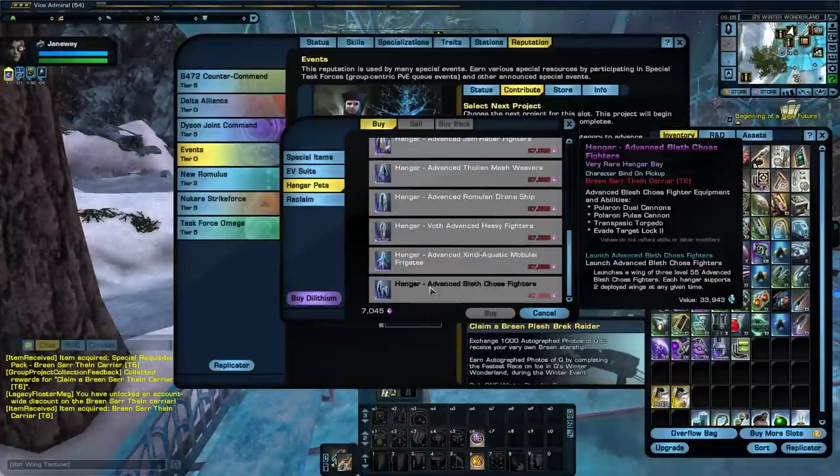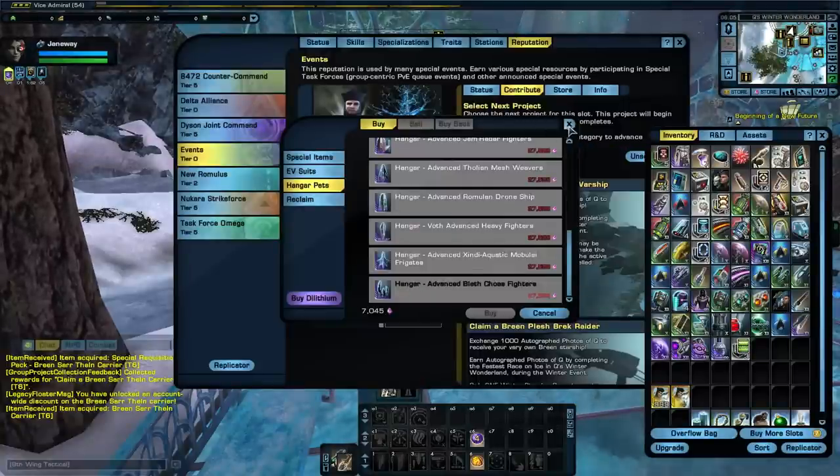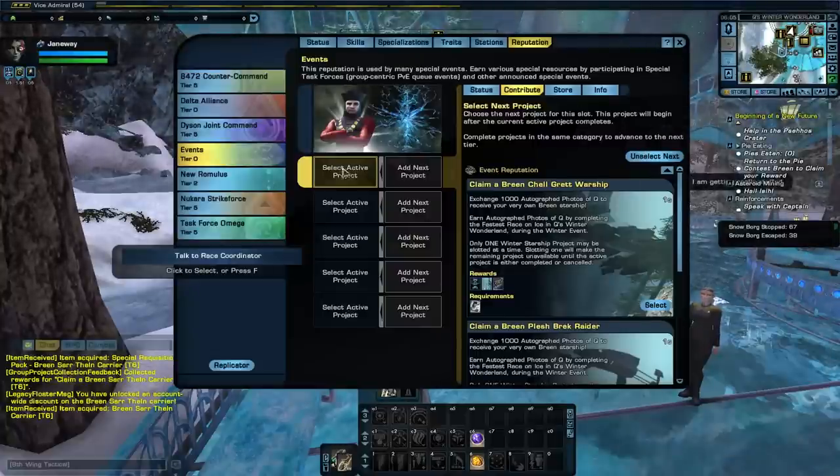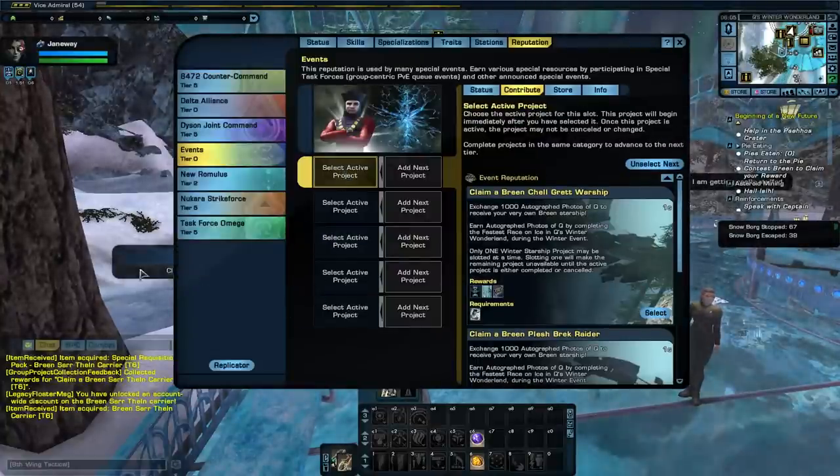They are Advanced Blath Chaos Fighters. So we have the Chaos Fighters — those are the new hangar pet ships that came with this carrier as standard. Now the other thing I wanted to do — if you're familiar with how carriers work and how some of the fighters or frigates work...